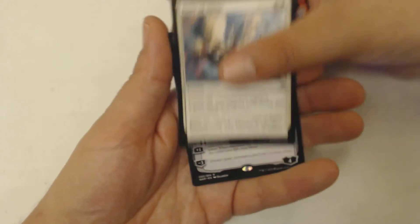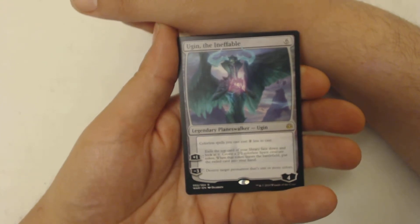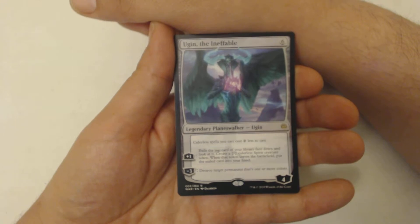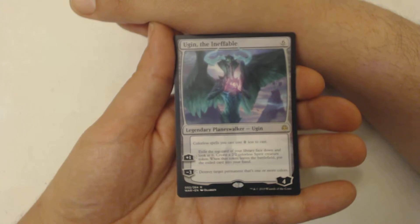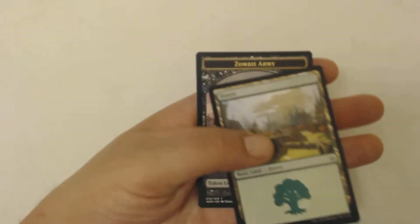Double rare planeswalker — what could it be? I got Ugin the Ineffable! I'll take it. Six-drop for four loyalty. Colorless spells you cast cost two less to cast. Plus one: exile the top card of your library face down and look at it; create a two-two colorless spirit creature token. When that token leaves the battlefield, put the exiled card into your hand. Minus three: destroy target permanent that is one or more colors. I also got a little forest and zombie army token.